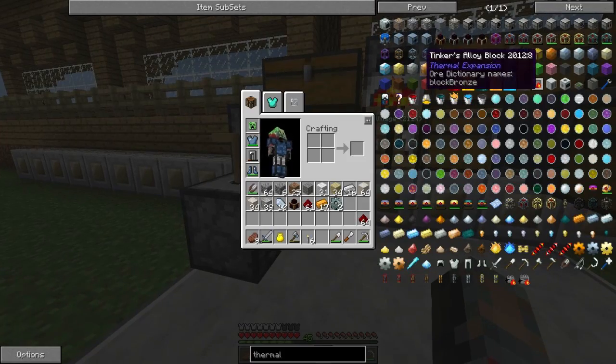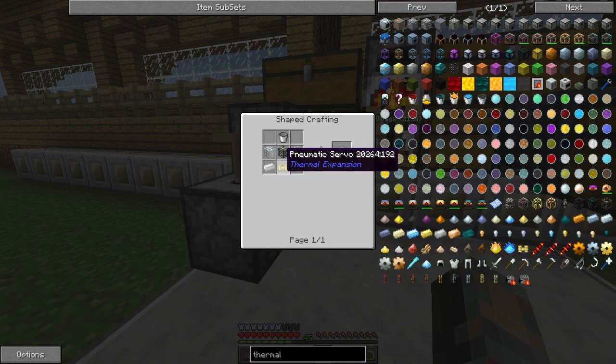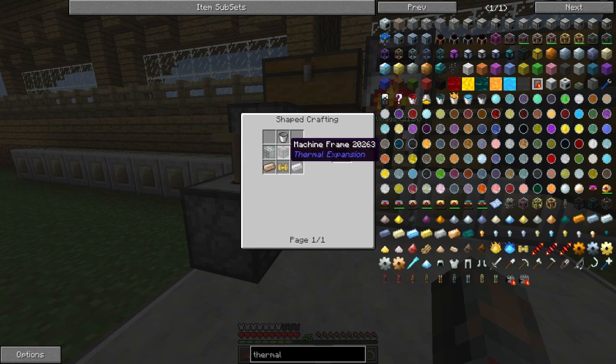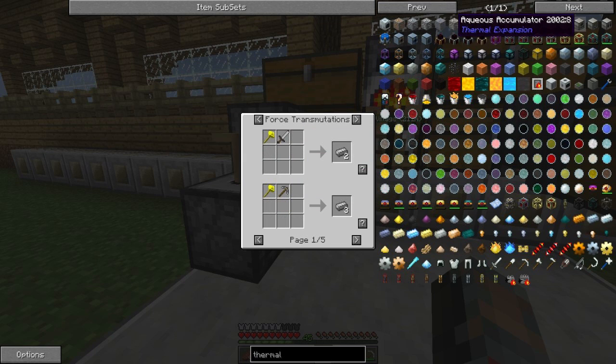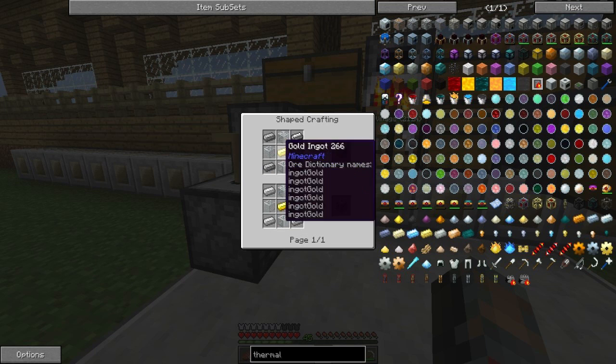So next thing, I think I can make a Metallurgic Infuser. Hopefully I don't have to make an Electrolytic Separator, but to make the stuff I will need to make that — to make steel I will need the... Clicked on the wrong one. Come on, I can do it, come on, alright, cool. No wait, I still clicked on the wrong one — why do I suck at this so much? Which one is it?